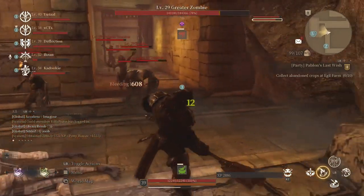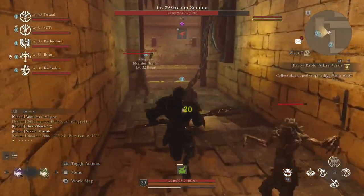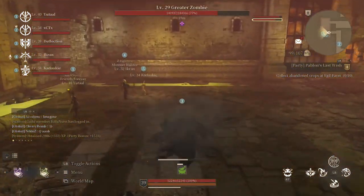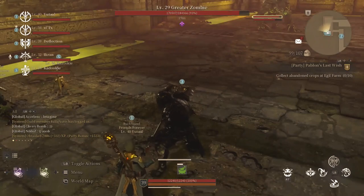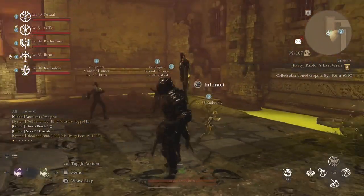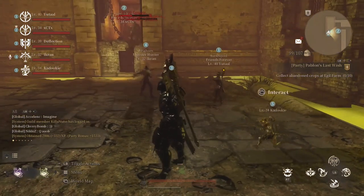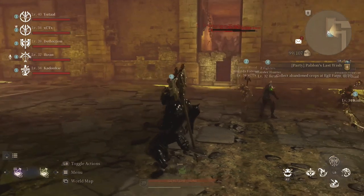I ran down, grabbed the gate real quick and opened it up — this allows everybody to run in. As a Zerker, I'll come back, get my Rage back, and jump on them to heal up a little with the heal axe. When you go through this gate, you want to dodge, roll through, or jump to avoid the poison on the floor. In the regular AOB this won't be too crazy when the poison hits you, but regardless, you should try to avoid the poison no matter what.